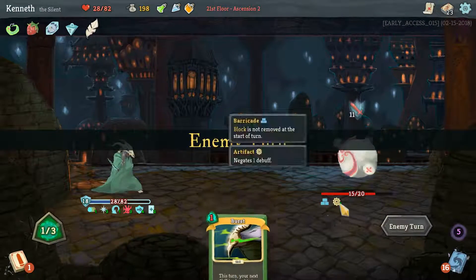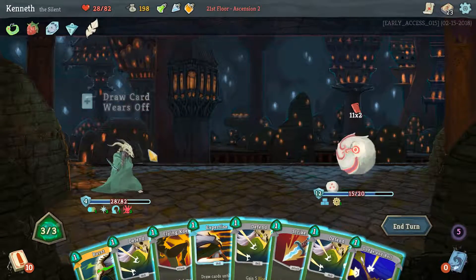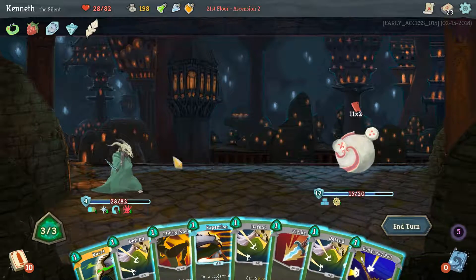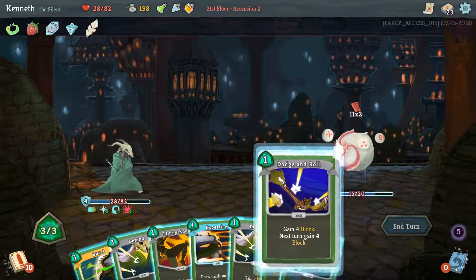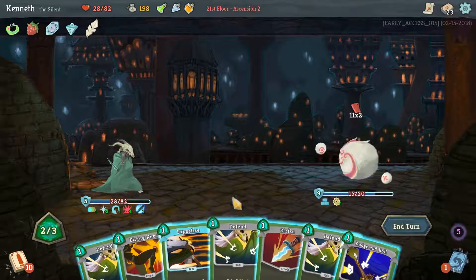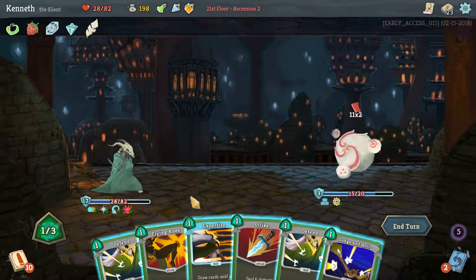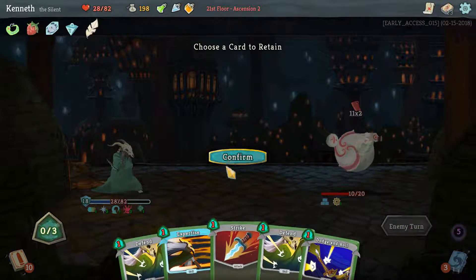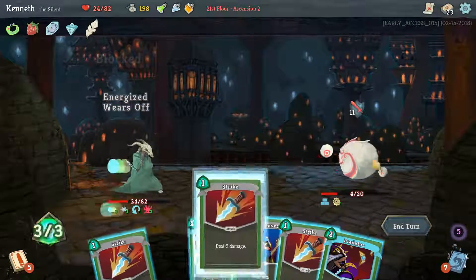I think with that, I'll probably get hit for Strength twice or Weaken — probably Weaken, I think, is the order that goes in. Can't kill you. Block up, I think — it's Burst. May Defend. I don't think there's going to be much longer left in this. If I need to take 4 damage, that's fine. The Strike is not going to block up anymore, so just dead.